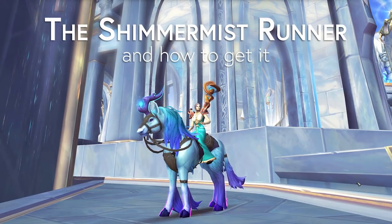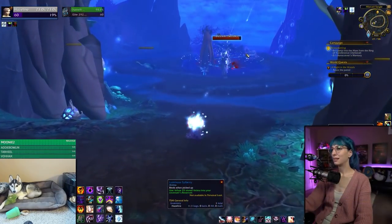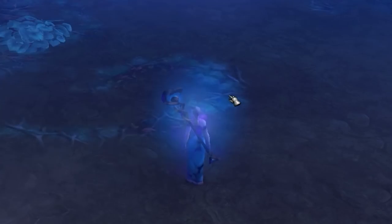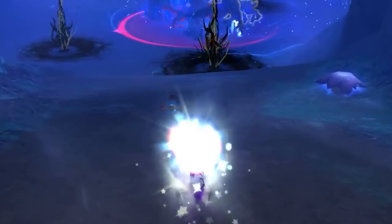To get this mount, you need to run through a maze correctly in Ardenweald and then kill the rare that spawns. If you take a wrong turn, the rare will despawn as you approach and you gotta run all the way out and start again. If you mess it up, your character will lose this blue glow, so as long as you are still glowing blue you're good.